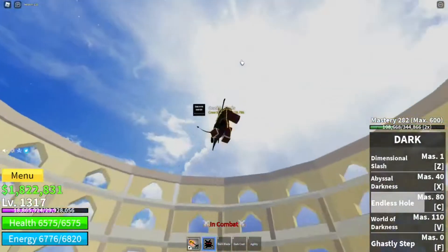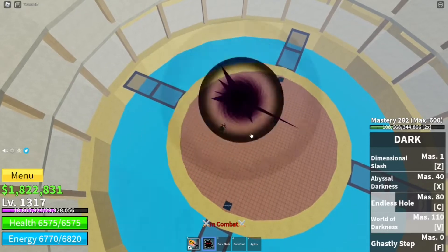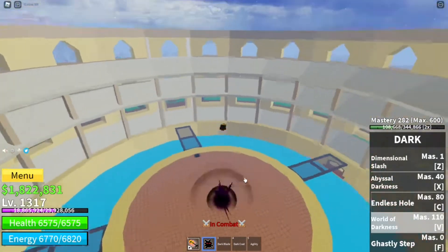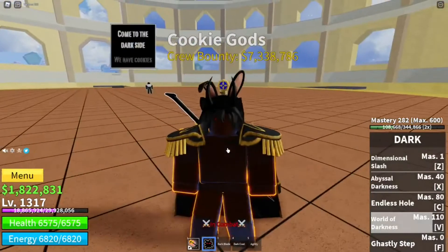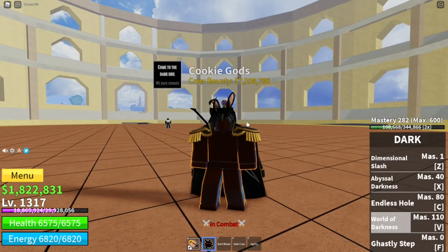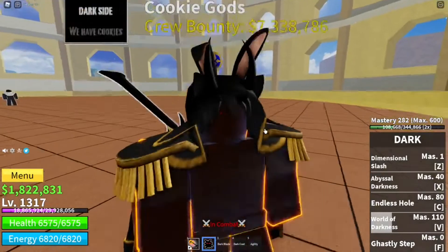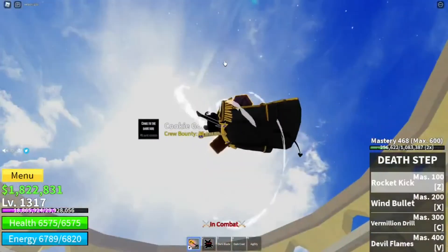Last move is World of Darkness. You don't need to hold it, but you can. It doesn't charge up longer though. Basically it sucks the enemy in and then explodes. It's not great for combos since the enemy can escape, but if you're doing a raid and jump on someone, it's actually pretty good.